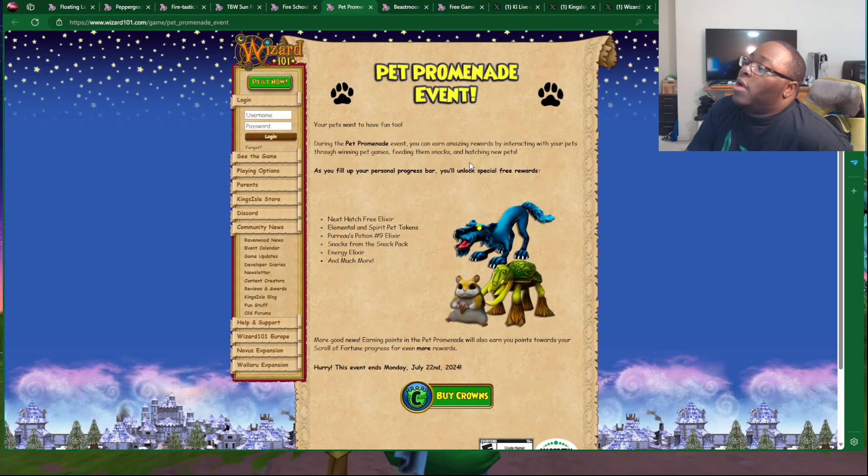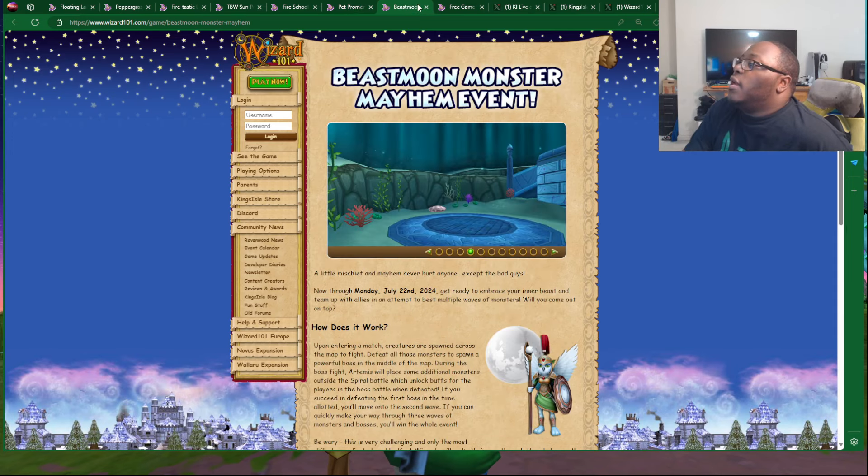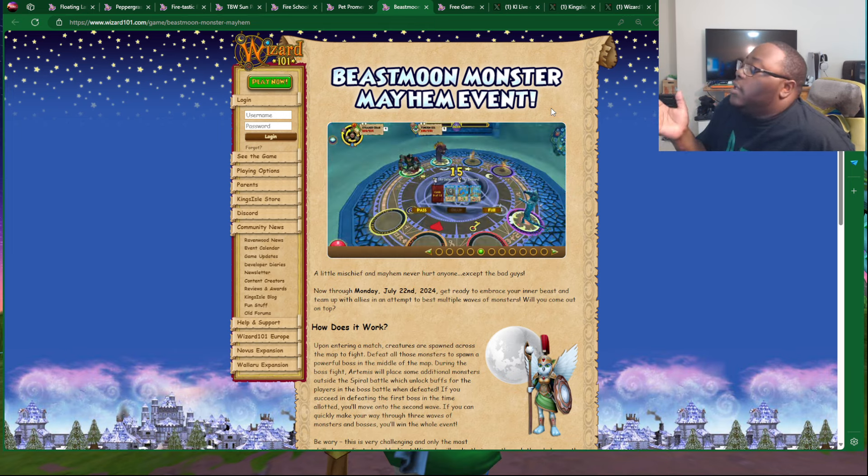A reminder that the Pet Promenade event is wrapping up — it's going to last all the way through July 22nd, so make sure you are checking that out and get those free elixirs. And a reminder that the Beastman Monster Mayhem event is still available, though after that last maintenance, I just don't really want to play Beastman, unfortunately.